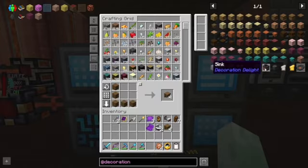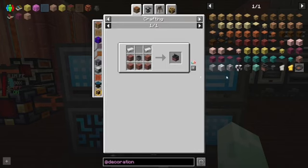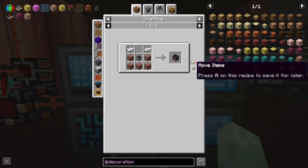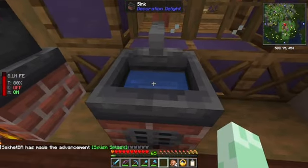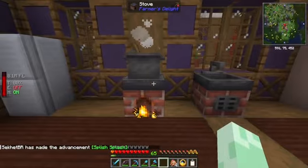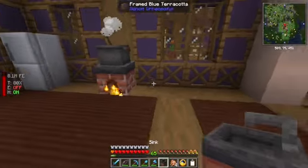Another mod that we have that's going to be of use to us is Decoration Delights. This adds a bunch of blocks that fit in with Farmer's Delight. This sink especially I think looks pretty cool. I think Farmer's Delight adds a counter that we'll throw in here. We can probably take buckets of water out of there — that's cool. Let's move this to the other side. We'll put it right next to the fridge.